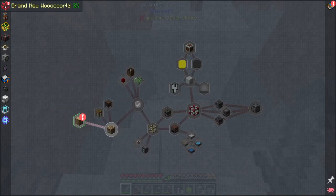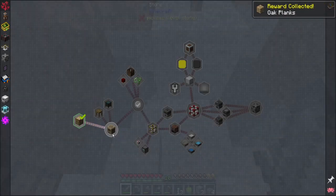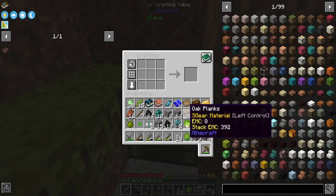All right, let's get back over here to Brand New World. Get 48 planks. Look, on this first quest — I'm very excited, the first quest is always important. A Brand New World. Welcome to Stacia Expert. Make a crafting table. I have this dedicated in the honor of Swap Skip S. Is the chest a thing? Chest is a thing — awesome.